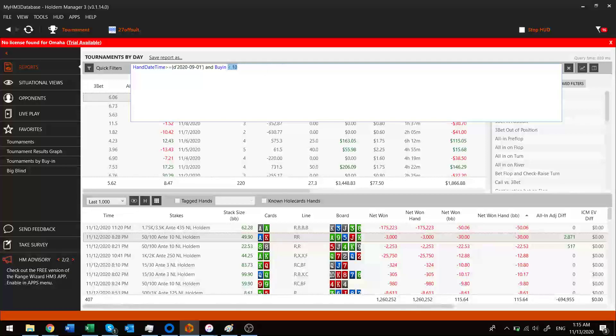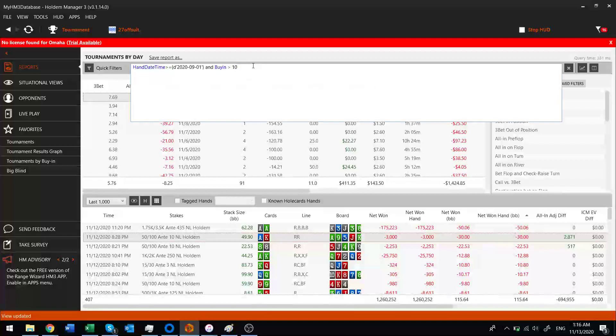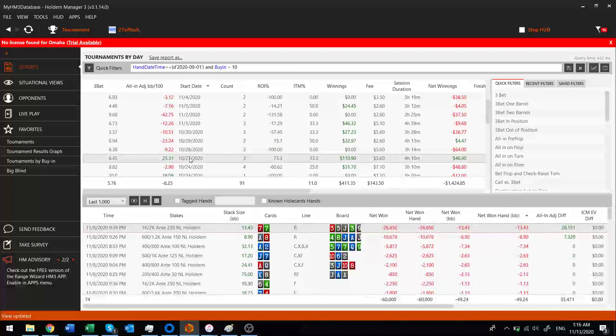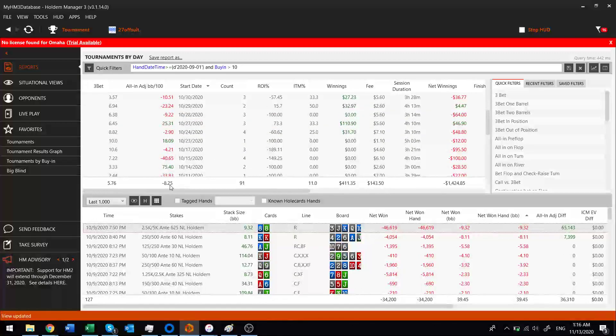But I'm just getting slaughtered in buy-ins greater than $10. It's disgusting — but it's part of the journey, and that's why we're documenting this. I'm averaging a loss of 45.78 big blinds per hundred at those levels — no profitable days at the high buy-in amounts. There was maybe one session with some good spots, but I'm losing 8 big blinds per hundred at these higher buy-in levels. Pretty sick. I'm going to study some more.